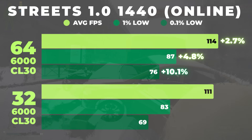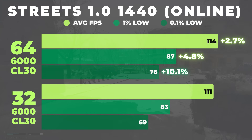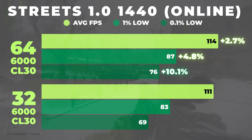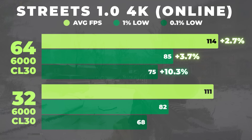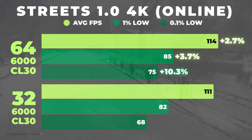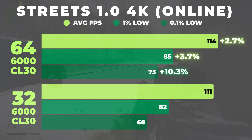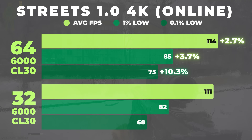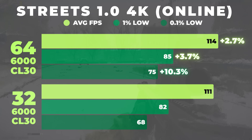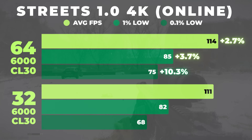In 1440 online, this pattern holds. Average FPS still only improves by around 2.7% but the 1% lows increase nearly 5% and the 0.1% lows stay over 10% higher on 64 gigs. In 4K online where GPU load should be the highest, 64 gigs continues to show a meaningful advantage — average FPS is about 2.7% higher but the 0.1% lows are still over 10% better. This directly translates to more stable frame times and fewer severe drops during combat or movement.